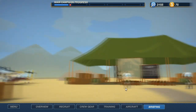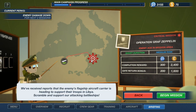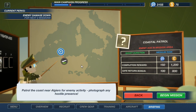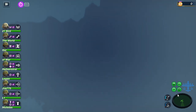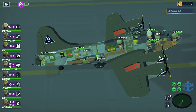We'll check out our briefing here. We're going to do one more mission before the level ends — the coastal patrol. It does say it's a medium risk. Coastal patrol near Algiers for enemy activity — photograph any hostile presence. I've consumed one shot of Brandy because we lost one bomber, so this could get sloshy real fast. Not sure this is the kind of game you want to be sloshed when you're playing — it's already pretty intense.